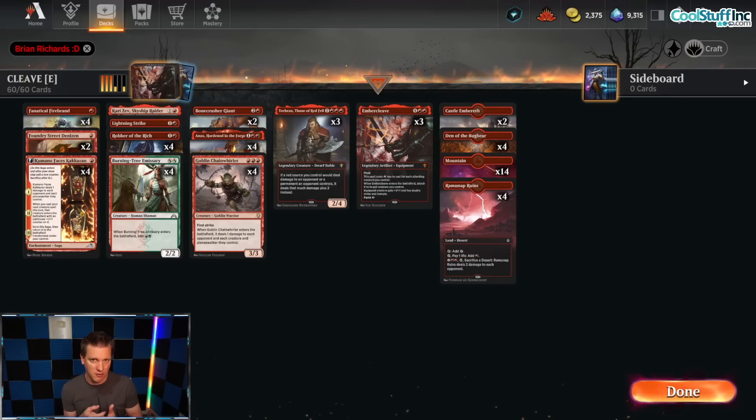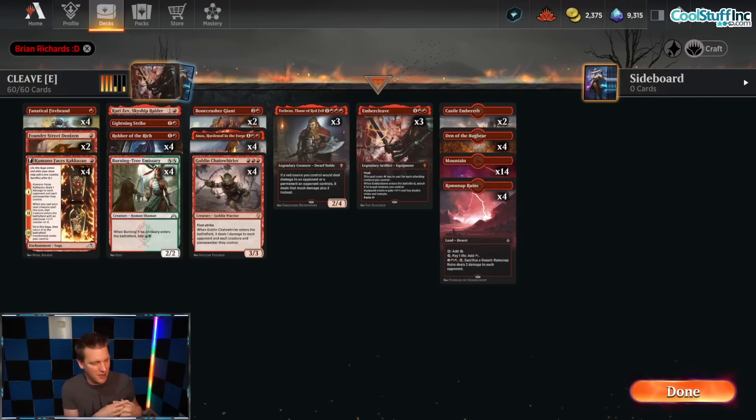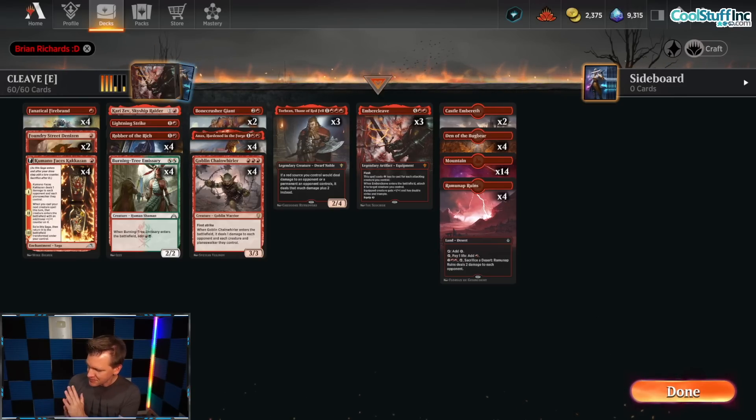In the past, the only eternal format we had for MTG Arena was Historic, and Historic is a risky and expensive format because it encompasses any cards they've printed for Arena. Wizards can completely print overpowered cards for Alchemy or Historic Anthologies and then you have to buy those — your decks are consistently becoming obsolete. However, now there is a new option: Explorer.